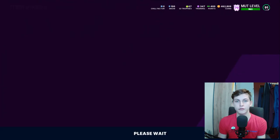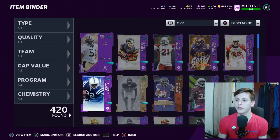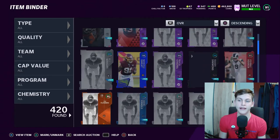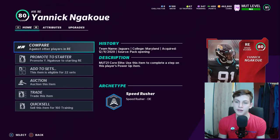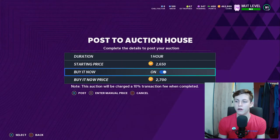It's important to understand that sometimes you can get more coins by selling a specific player at the right price. For example, I'm going to sell Yannick Ngakoue for 2,850 coins.